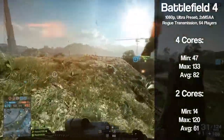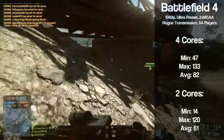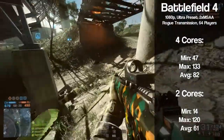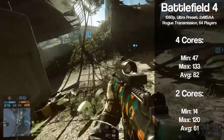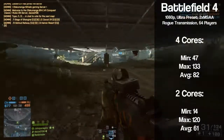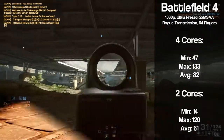Battlefield 4 was tested on a 64-player Rogue Transmission server, and at ultra settings both configs performed well. With 4 cores we got an average frame rate of 82 and a minimum of 47. Despite the dual core achieving an average 21 fps lower, there was no stutter except for spawning in for the first time, and it ran solidly in the heat of the action.